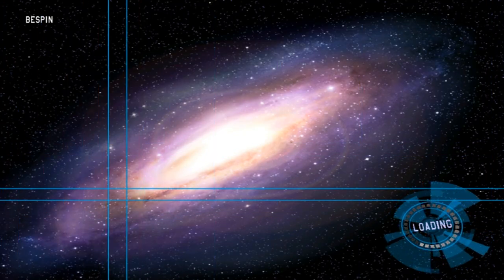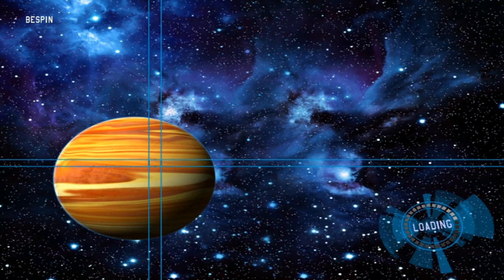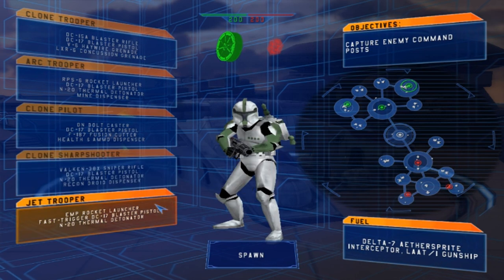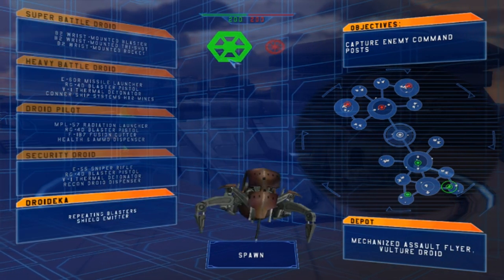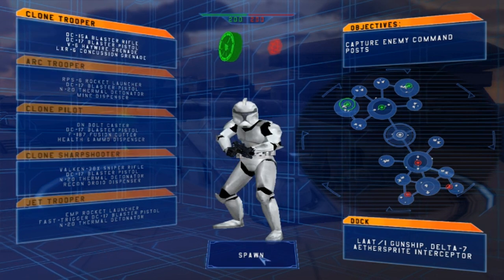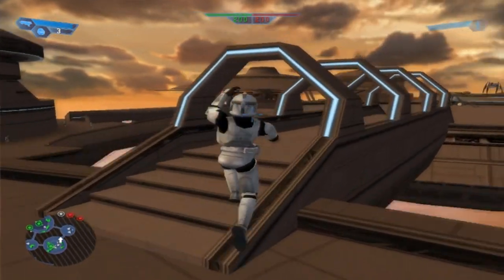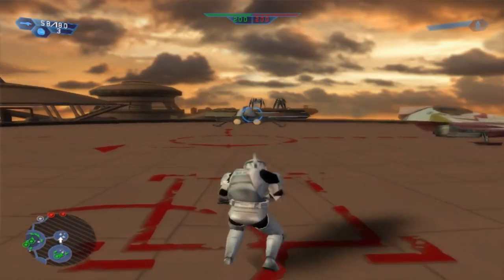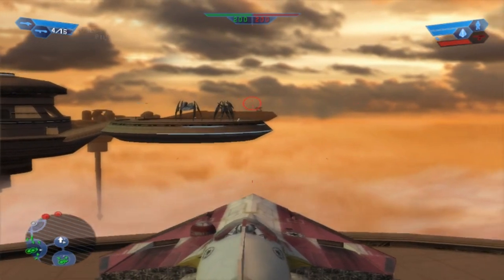Welcome back everybody to another side mod for Battlefront 1. Today we go on GizTech's visually improved sides mod. Figured I'll just go on Bespin Platforms because nothing beats Bespin Platforms — it's always fun. So you got some new units here for both sides. I'm just going to go on the clones here, see if it does any good. New gun sounds — I like those gun sounds. I think I used the EA gun sounds. It's the one in the middle.